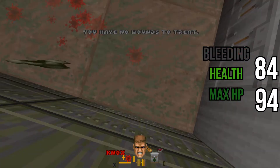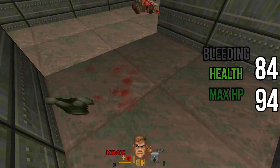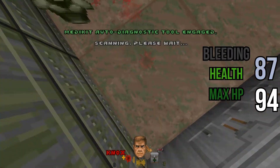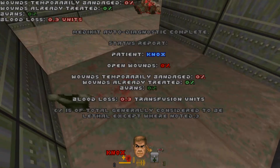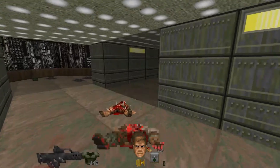Once the bleeding stops, you're going to be stunned, which will stunt your movement speed for just a moment. Then you'll start regenerating health back up to your maximum health limit, which is affected by three types of damage that reduce your total overall max health down from 100.